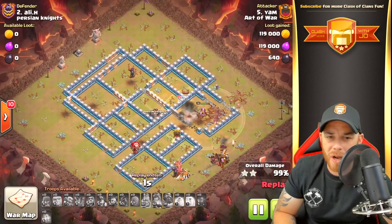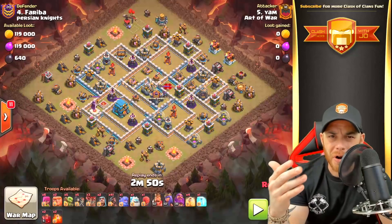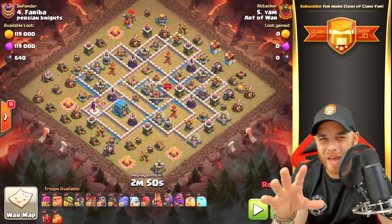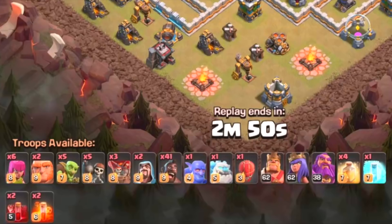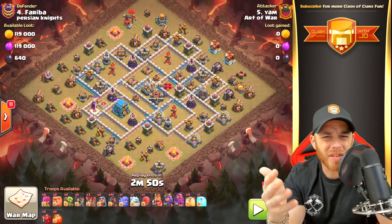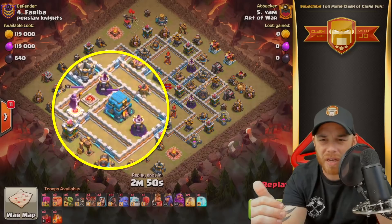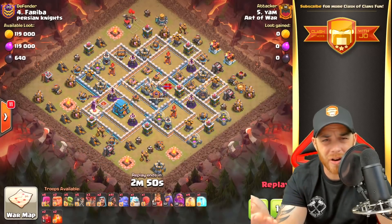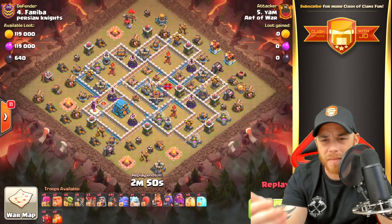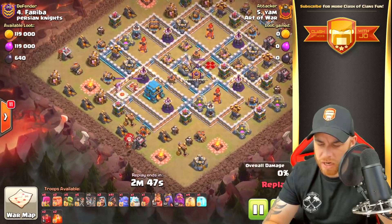We've got two more of these — let me speed it up so you can see that army composition again. Our next attack is adjusted slightly: 41 hog riders this time with minor adjustments, some balloons, giants, and a single bowler. It's going to be addressed the same way — the Town Hall is moved in slightly a few layers, and you can access the Barbarian King and the enemy clan castle troops.